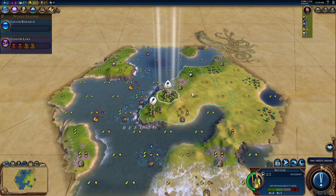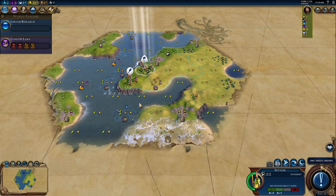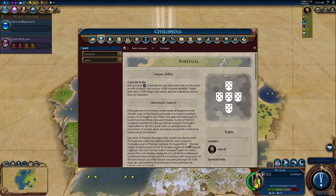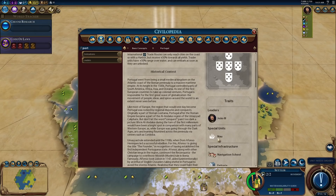How do we feel about our start? We've got some stone right away — we've got a lot of interesting things going on. This actually feels pretty good. We're clearly near the South Pole — that's very interesting. Let's take a look at Portugal in the Civilopedia. We've got a couple of unique building-type things, a unique unit, and we've got Casa da India.